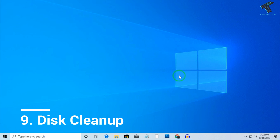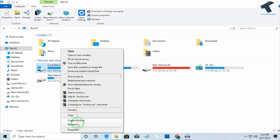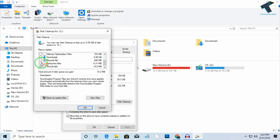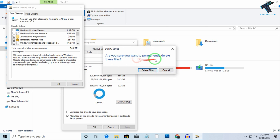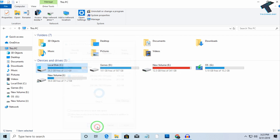The next step is clean up your PC using the Disk Cleanup tool. Right-click on C drive, click Properties, and then click Disk Cleanup. Select the files you want to delete — for example, Recycle Bin and Temporary Files. Click Clean Up System Files, then click OK. When prompted asking if you are sure you want to permanently delete these files, click Delete Files and then OK.